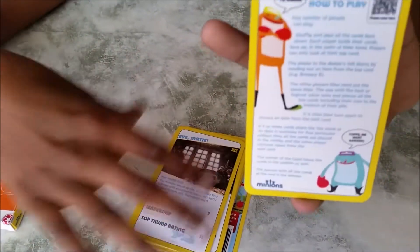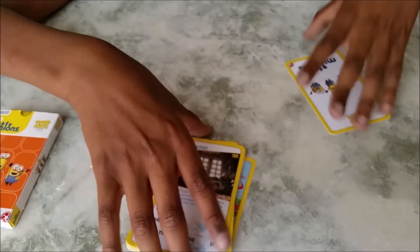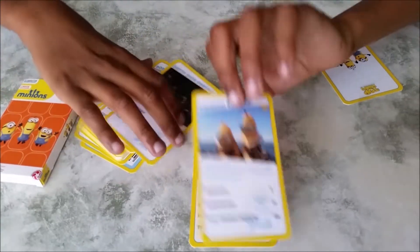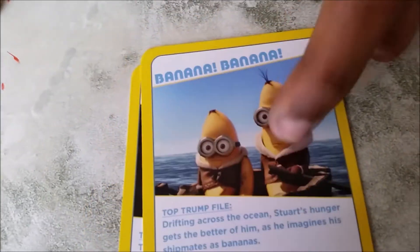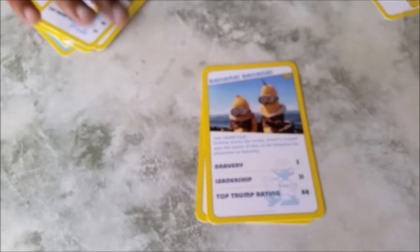It tells you how you can get all the Top Trumps cards. If you didn't know, you can get all the instructions — like superhero characteristics, that's their characteristics. And that's when Stewart was staring at them. I've seen the movie and Stewart was staring at them and he thought they were bananas.